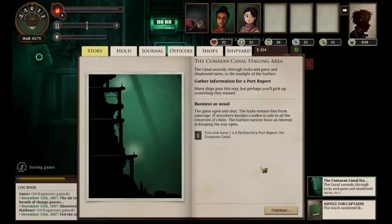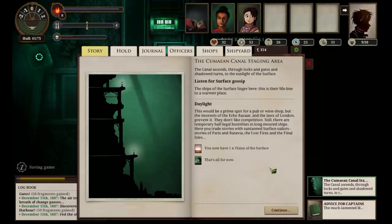Let's get a port report as well. The gates open and shut; the locks remain free from sabotage. If anywhere besides London is safe in all the undersea, it's here — the surface nations have an interest in keeping the way open. So we have a perfunctory port report. Let's listen to the gossip. Daylight. This would be a prime spot for a pub or wine shop, but the interests of the Echo Bazaar and the laws of London prevent it. They don't like competition. Still, there are temporary half-legal hostelries in long-moored ships.